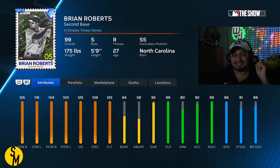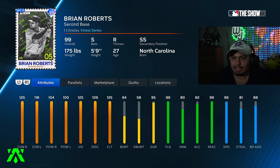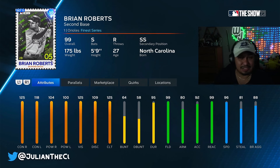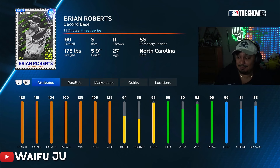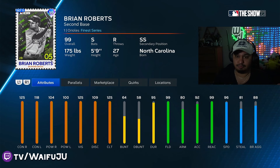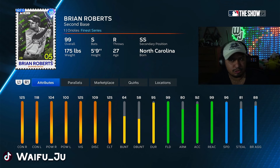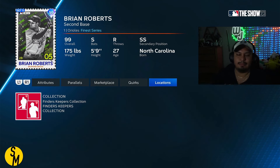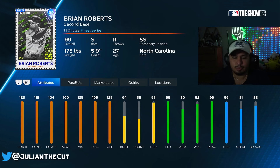The next switch hitter is 99 Brian Roberts, in the Finder's Keepers collection, so he does take a little bit to get. If you don't have him by now, he's probably on the expensive side, which puts him down on this list as well — same with Ozzie Albies, who was a core collection reward. Brian Roberts: 125 and 104 versus right, 118 and 100 versus left, max clutch, 96 speed, 99 fielding. His defense is fantastic — probably the best defender at second base overall. I just wish he had a little bit more power. I've also never been the biggest fan of the Brian Roberts swing personally. He does have a couple of quirks. This is the most expensive card outside of Javi Baez on the entire list. Brian Roberts is number 3.